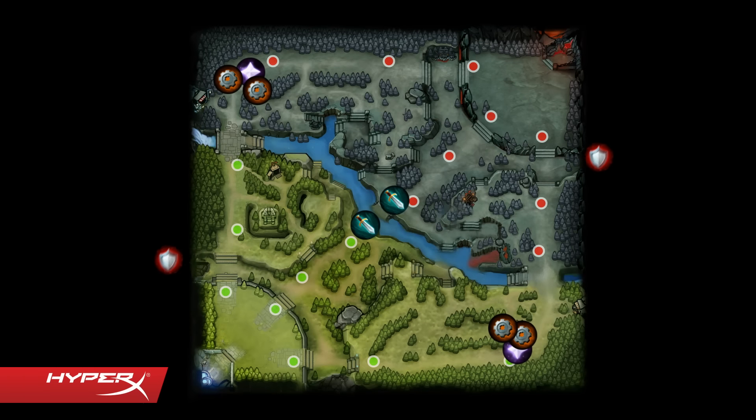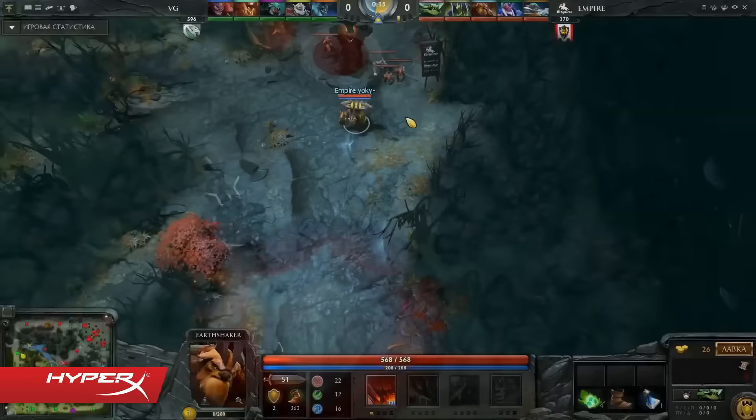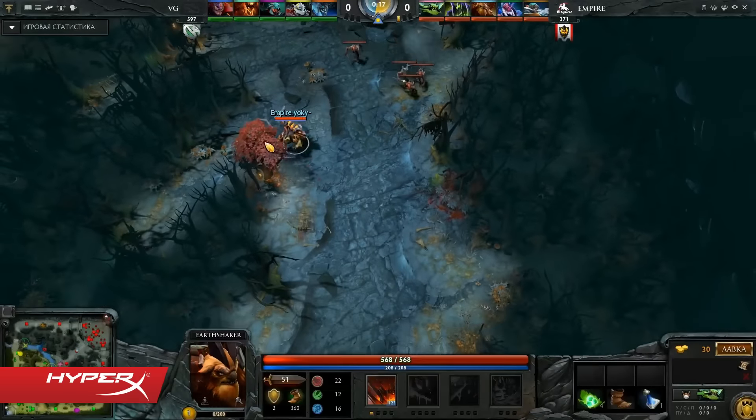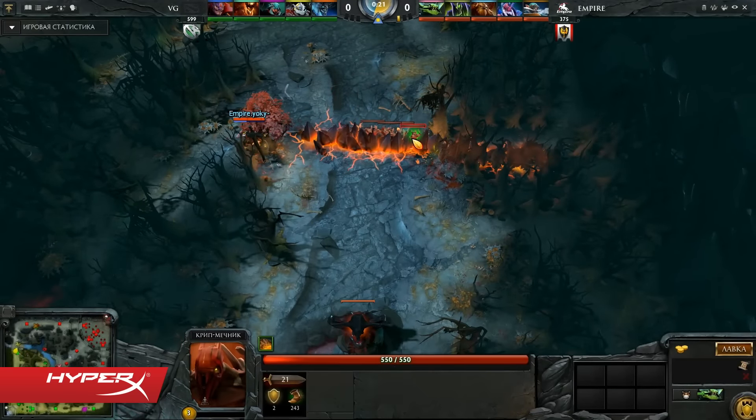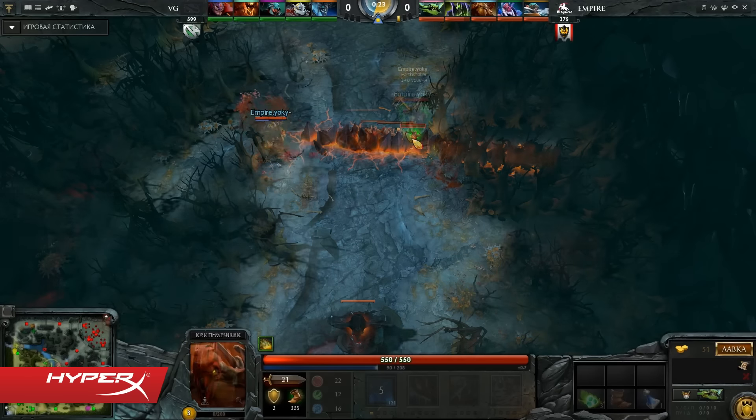Finally, we have the hard lane. His task is to gather experience and gold, but his main priority is not to die since he's versus two to three enemy heroes. If he does die, he will be giving away experience and gold to the enemy team.